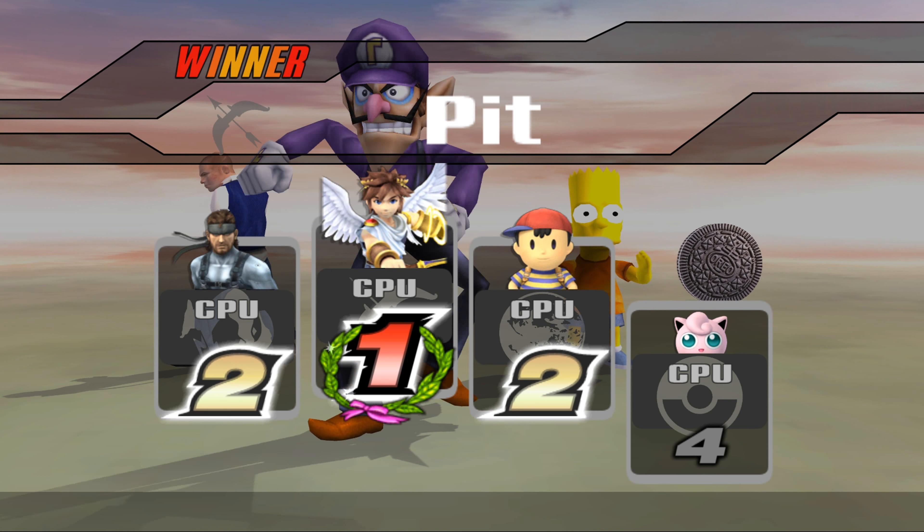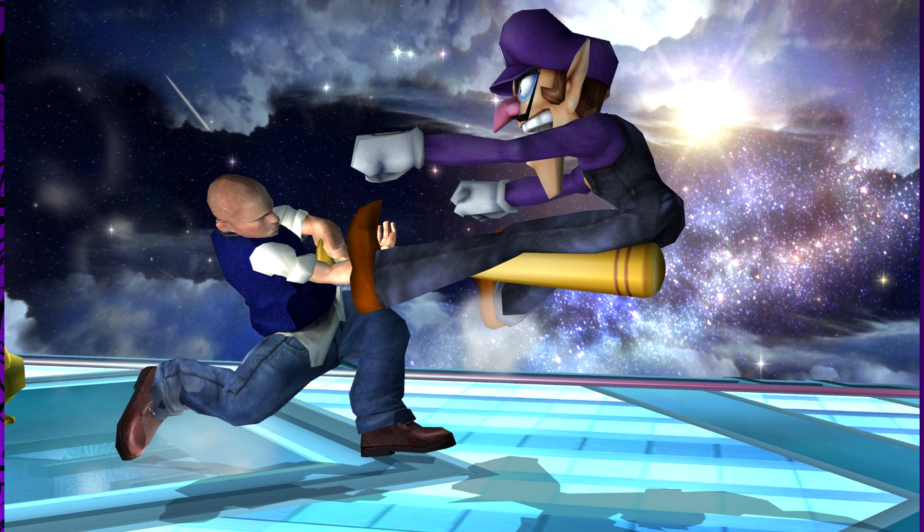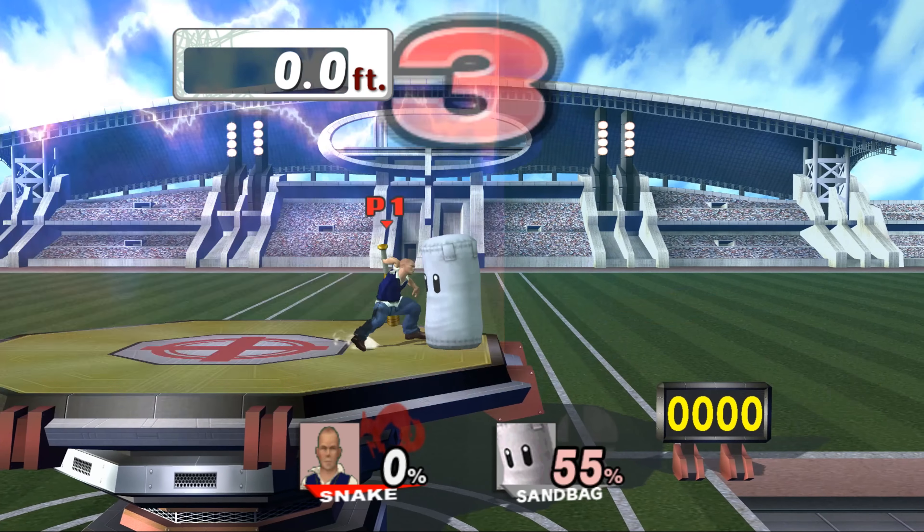If you're upset about Jimmy Hopkins losing to Waluigi, here's a picture of Jimmy smacking Waluigi in the bollocks with a baseball bat. Also, as a post-edit note, the mod has some issues in other game modes where Jimmy's name is reverted back to Snake's. Ah well, no mod's perfect I guess.